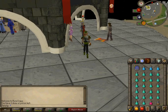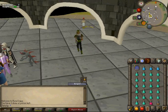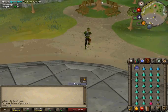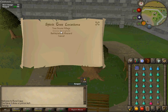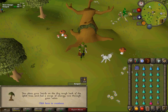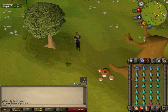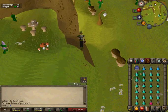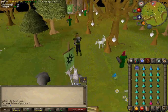Hey everybody and welcome to my guide on how to maximize your experience chinning. This is a pretty useful guide because when I first started chinning I was only getting about 250k experience an hour, and now I'm getting about 350k experience an hour just for ranged. It's a really big step up and it saves a lot of money, and it's not just because my range levels went up — it's because of the method that I started using. I'm going to show you guys the method here in just a moment.